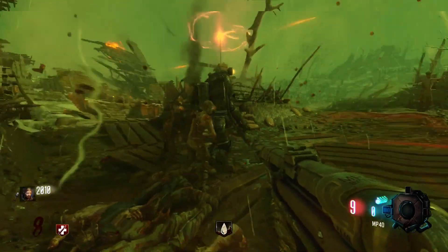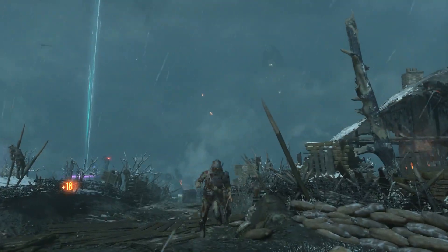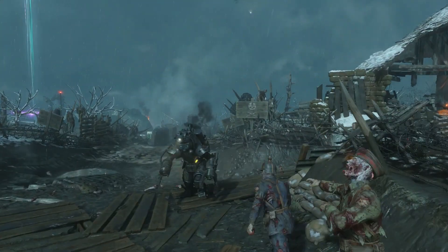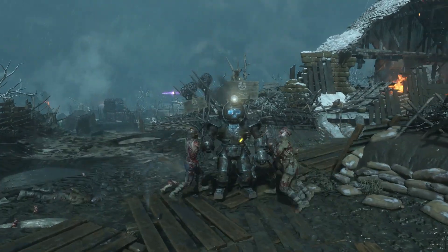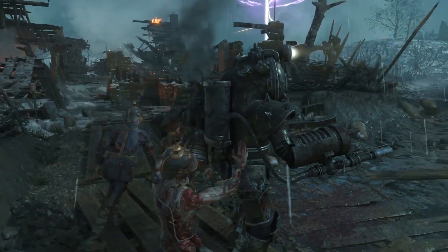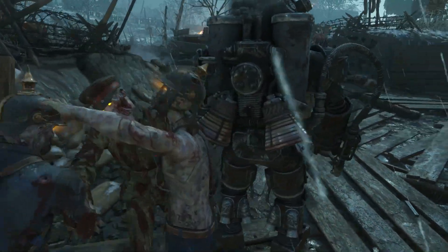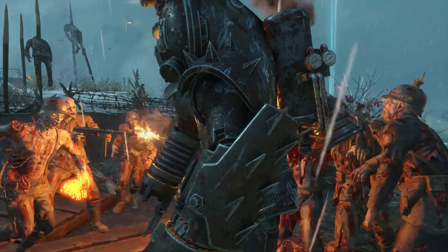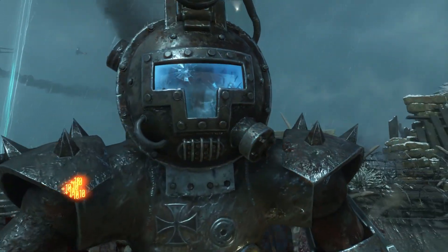Beginning with the Panzer Soldat, which in German means tank soldier — a pretty cool name. This is basically a zombie inside of an armored suit. The Panzer Soldat has two different ways of killing you: he has a Flamethrower on one arm and a Rotating Claw on the other. Not only that, but he also has a Rocket Pack on his back and smaller Rocket Thrusters on the back of his boots, that he uses to launch himself into the map.